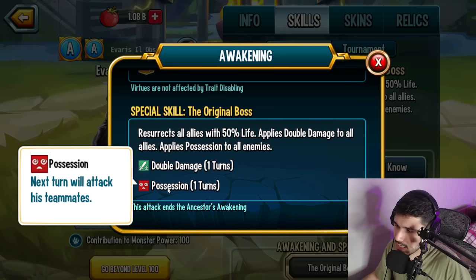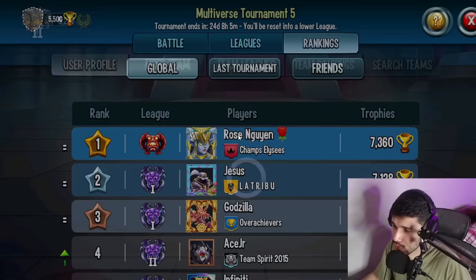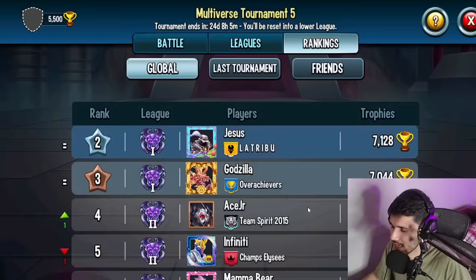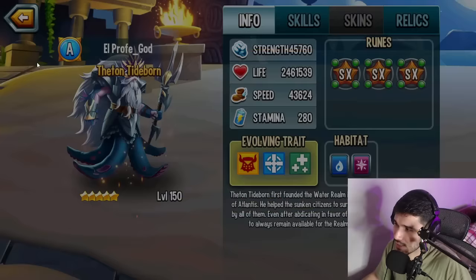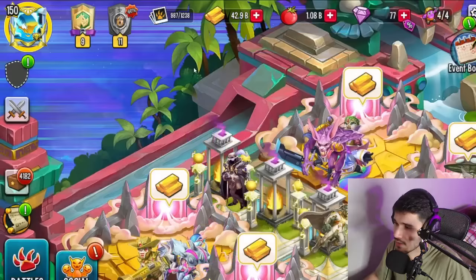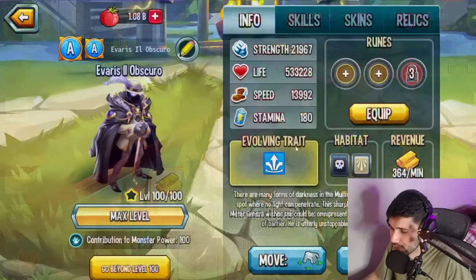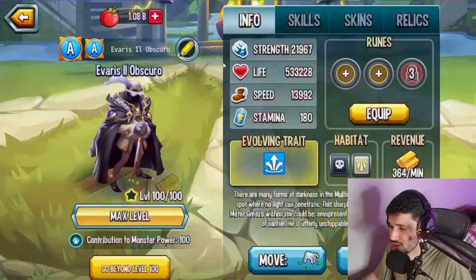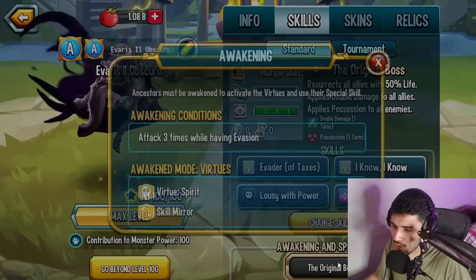The awaken mode has Virtues — immune to a negative status effect — and Skill Mirror, which I've never seen before. Virtues are not affected by trait disabling either. The special skill, the Original Boss, resurrects everybody and applies double damage, though it gets countered hard by resurrection block. A lot of players stopped using one particular monster, and I'm pretty sure El Professor has to be running it — he's got resurrection block. The new monster makes El Professor more popular again because resurrection block counters this awakening.